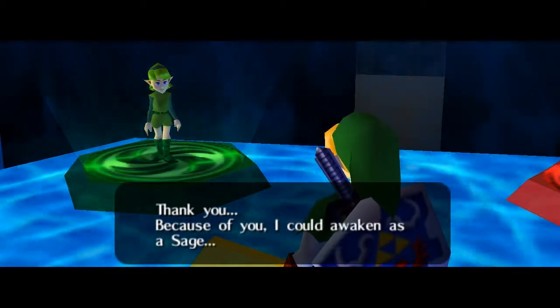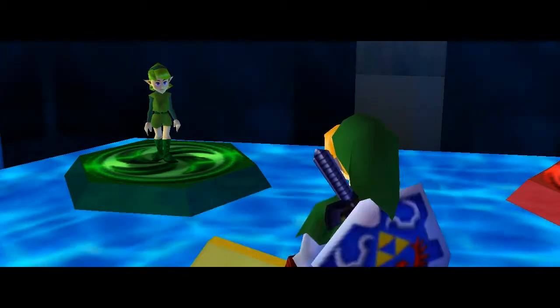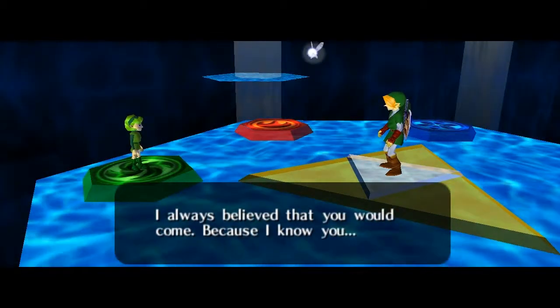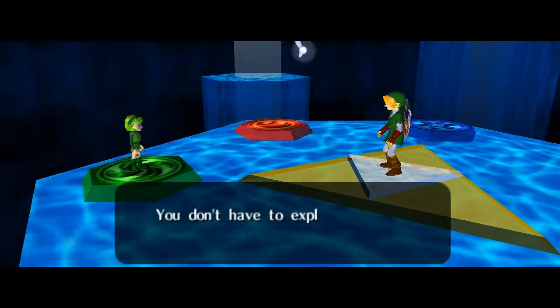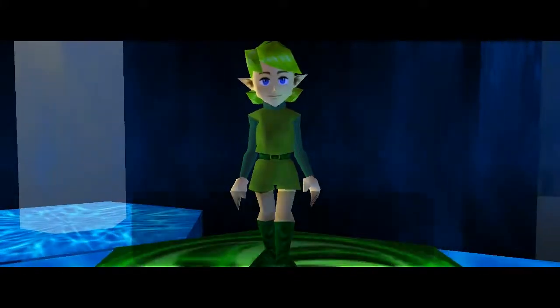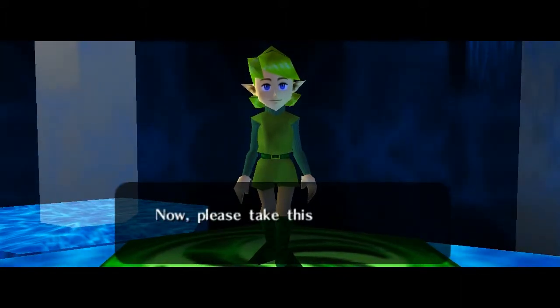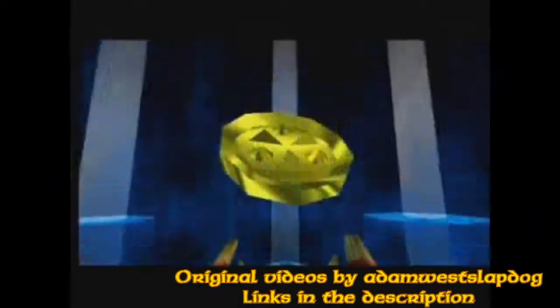Oh, it's Saria! "Thank you — because of you I can awaken as a sage. I am Saria, the sage of the forest temple. I always believed that you would come because I know you. You don't have to explain it to me, because it is destiny that you and I can't live in the same world. I will stay here as the forest sage and help you."